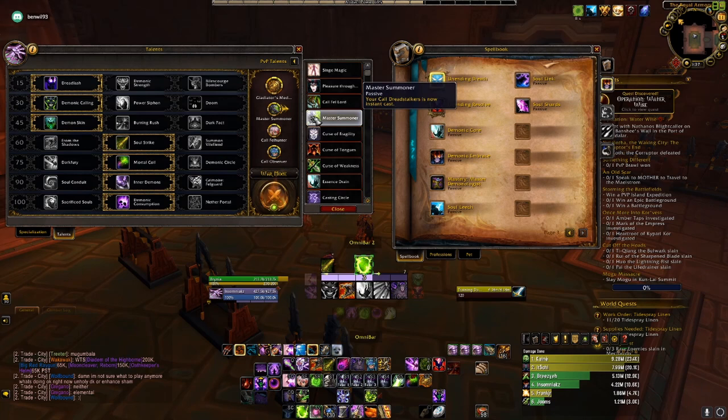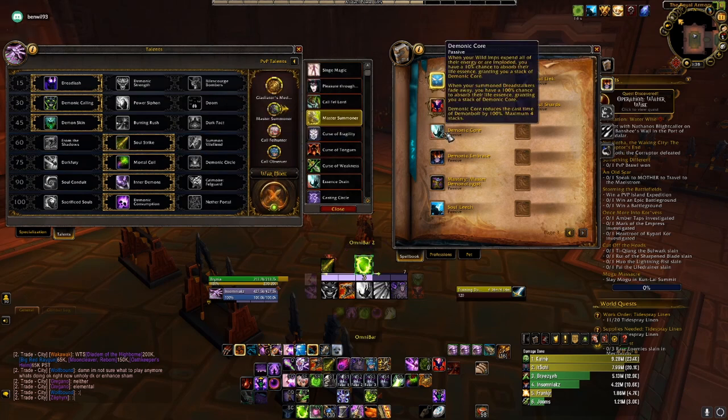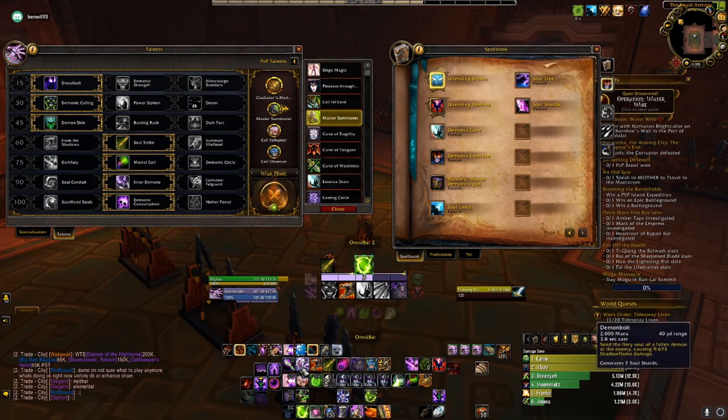Next we have Master Summoner — your Call of Dreadstalker is now an instant cast. This is crucial because when you come out, you are just going to cast your Dreadstalker as well as your Soul Strike to gain Soul Shards. When the Dreadstalkers die, you get the Demonic Core stack which gives you a free cast of Demon Bolt, and Demon Bolt gives you two Soul Shards. I'll show you how this works in a PvP scenario.